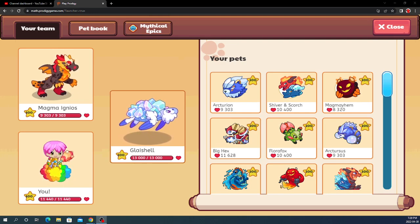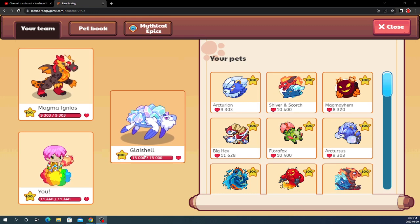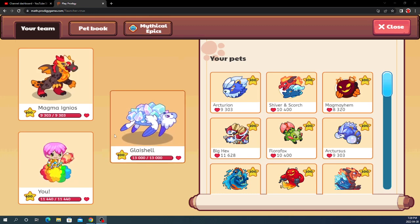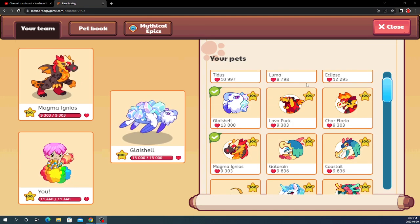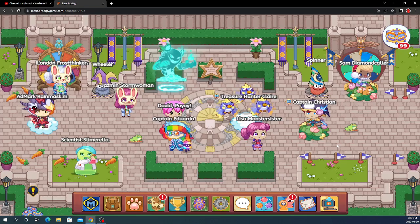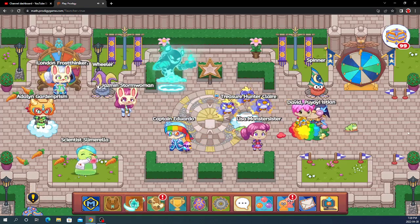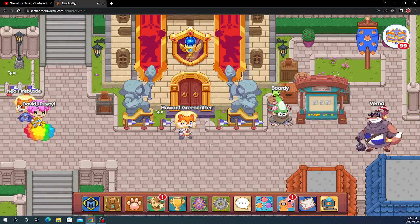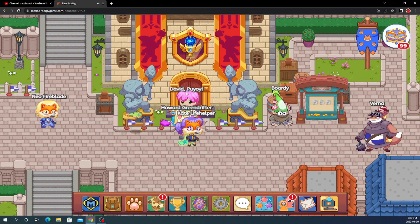I already made a video about me using it, but it wasn't against the arena. As you guys could see, it was super strong because it wiped out two pets in one shot. Let's see how well it does in the arena. To go to the arena I'm just going to go straight here — I'm not even going to click the arena button because I'm already here. And I'm going to be trying to fight a level 100 person.